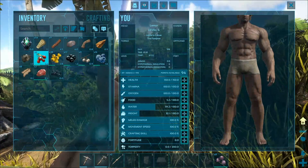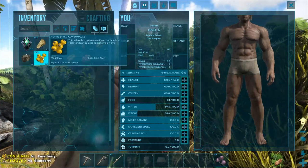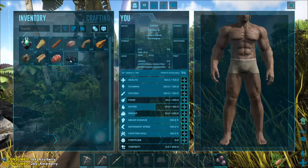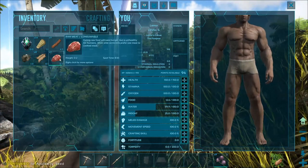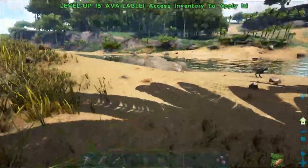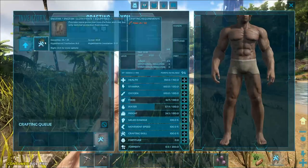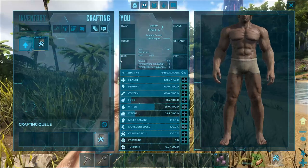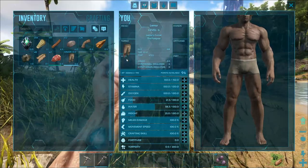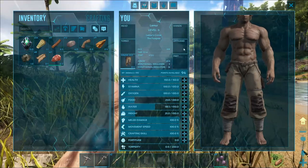We're low on health so let's eat some berries — remember, no Narco Berries, no Stim Berries, and do not eat raw meat. You will lose health from raw meat, so avoid it if possible. Now we have enough fiber to craft our pants — double-click to craft, go into inventory, and drag them into the leg slot. You can equip armor on hands, head, torso, offhand, and feet.